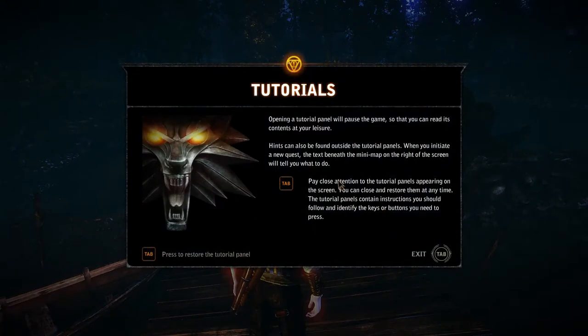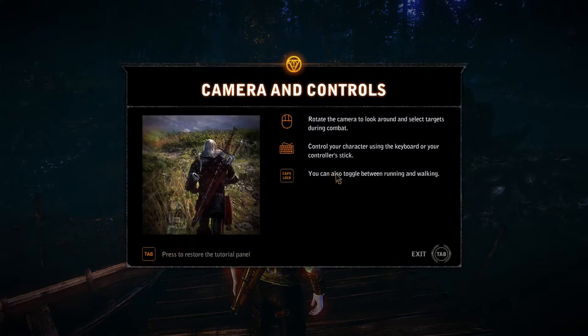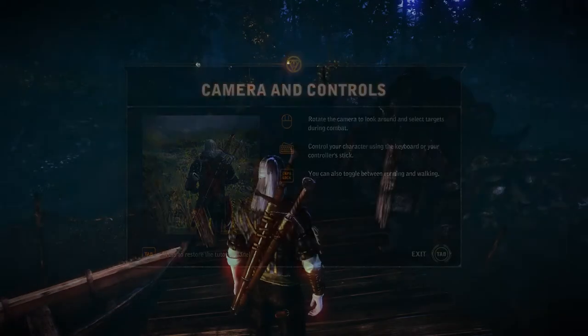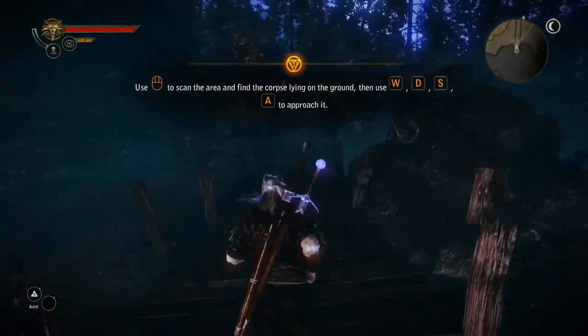Opening a tutorial panel — we'll pause the game so you can read the contents at your leisure. Hints can also be found inside the tutorial panels. When you initiate a new quest, the text beneath the minimap on the right of the screen will tell you what to do. Pay close attention to tutorial panels. Press Tab to restore or exit tutorial panel. Rotate the camera to look around and select targets during combat. Control your character using keyboard or controller stick. You can also toggle between running and walking with Caps Lock. Damned leaky boat. My boots are soaked. Yet another boggy shithole.